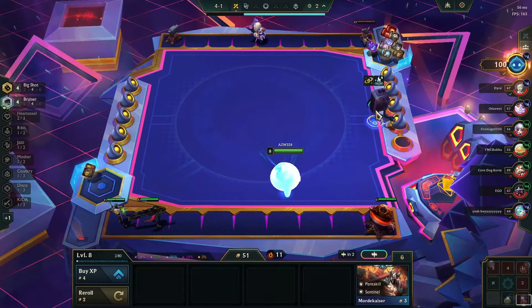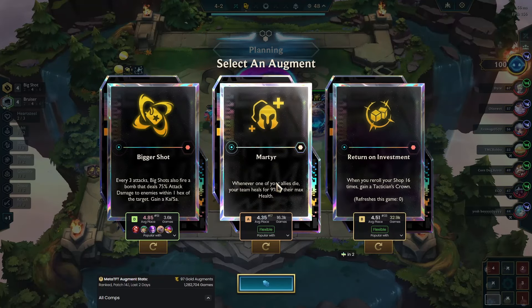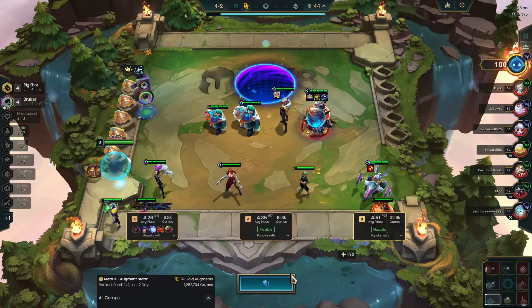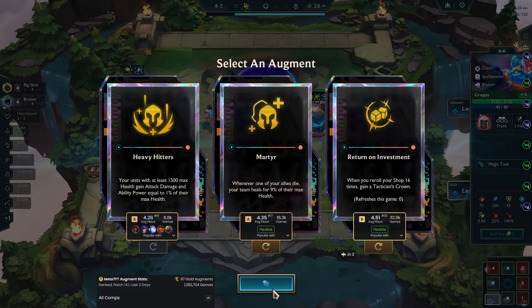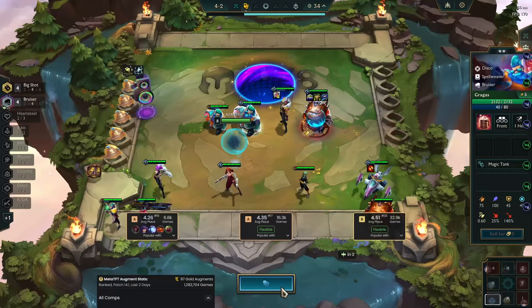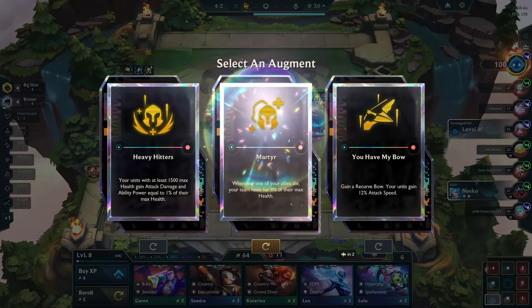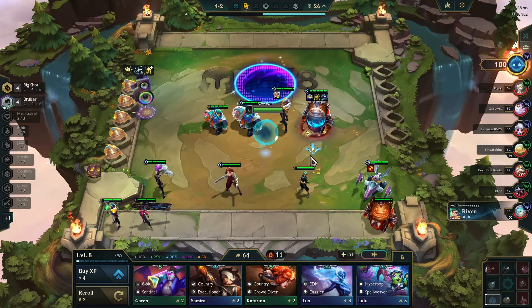We're not losing, so we'll go straight to level 9. It's Martyr - oh, Heavy Hitters too. It's just Martyr. Bruisers have so much HP. Return on Investment's not bad either. Martyr - I mean, You Have My Bow is also pretty decent there.